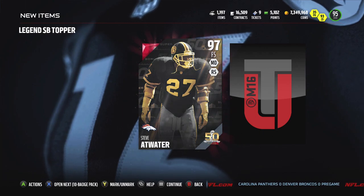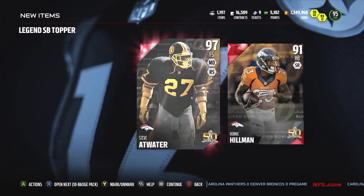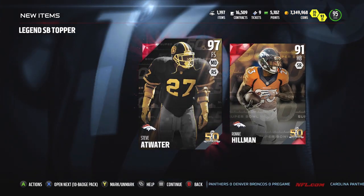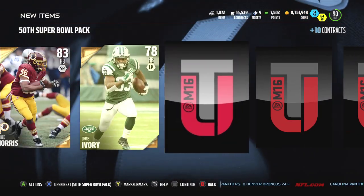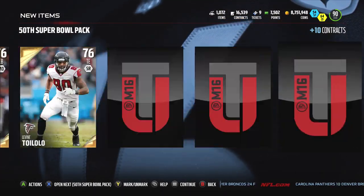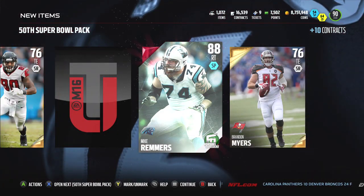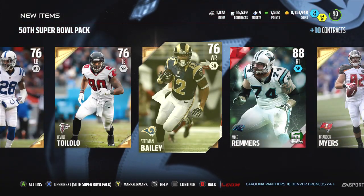Elway signed Talib, DeMarcus Ware, TJ Ward, Darian Stewart — all these guys. As we open up our second Super Bowl topper, we pull Steve Atwater again — I was kind of disappointed because it's a good pull but I just can't use him on my team. Then we pull Ronnie Hillman — literally the exact same topper. Then we open up a second Super Bowl 50 bundle because they released the bundle again on Monday.